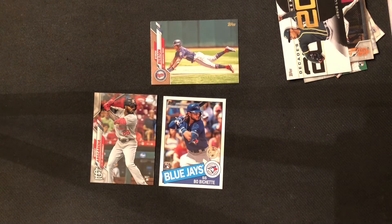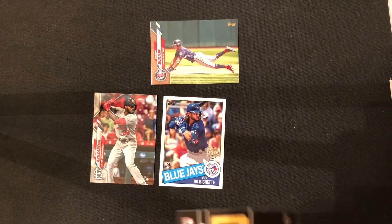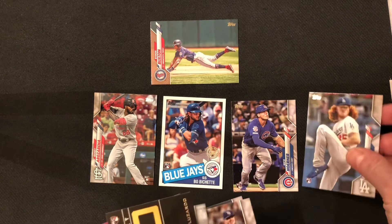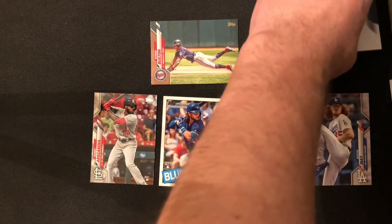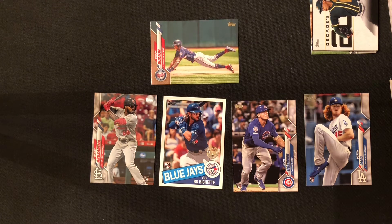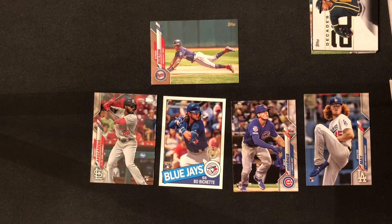Zachary kicked my butt. He basically got an Arozarena, Bichette, Nico Horner, and Dustin May for his top four. And all I got was a Byron Buxton gold, which is nice, but the Arozarena is a beautiful card. Maybe May over Horner in the ranking, but the Arozarena is the big one here.